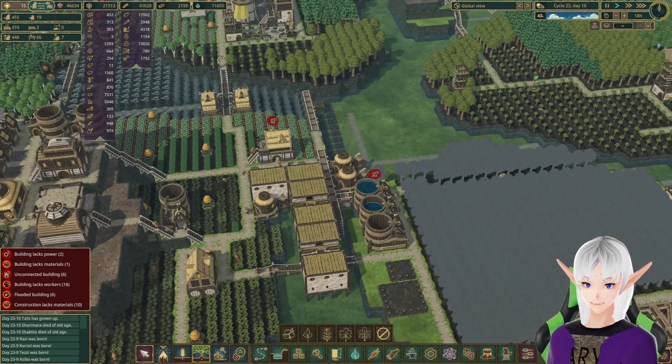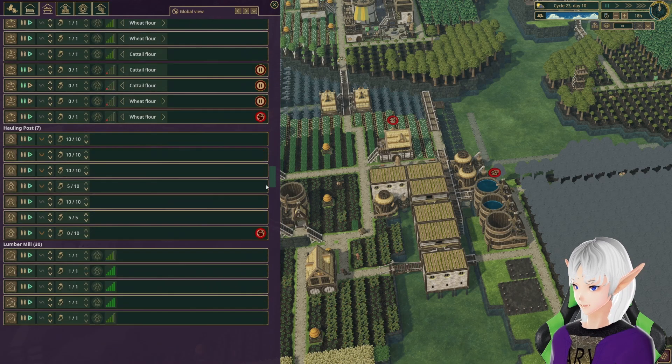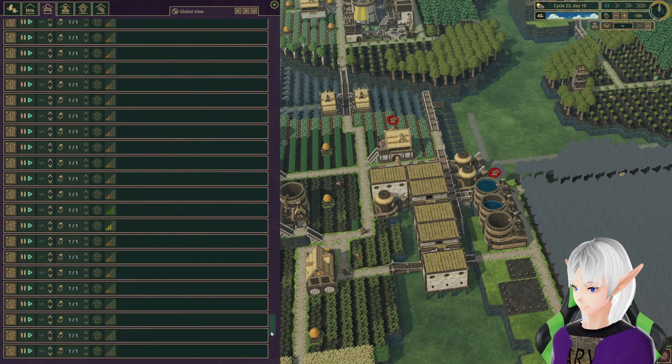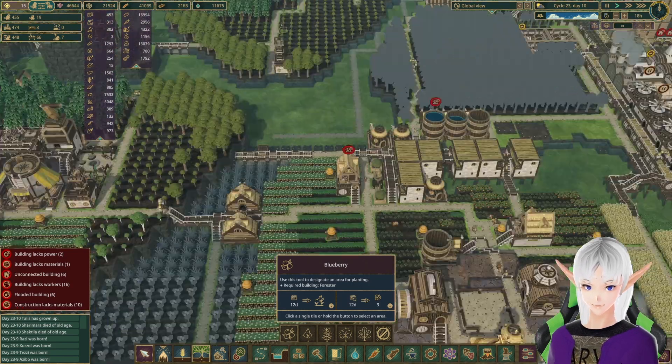Are all my pumps going again? Let me double check that real quick. Let's do water forester — water forester, paper mill, water pump. They're all going as far as I can tell. Looks good.